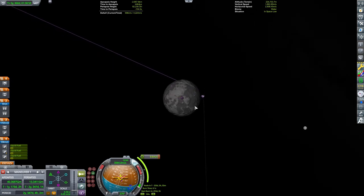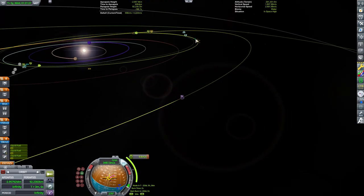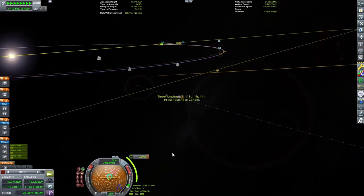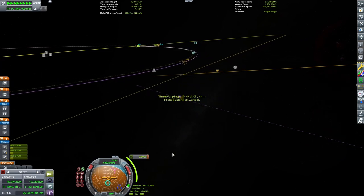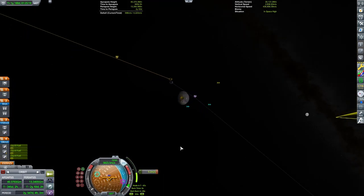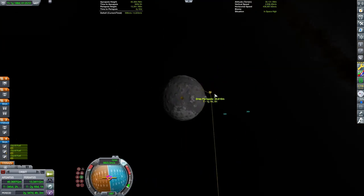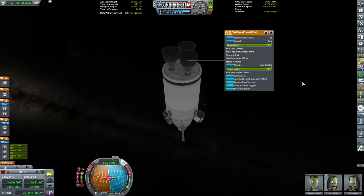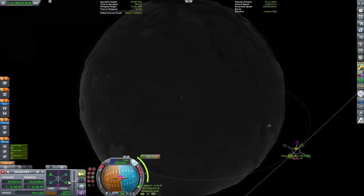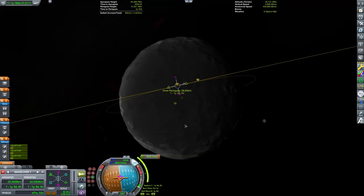I set up a small mid-course correction burn so that I can approach Dres and come in with a very low periapsis around its equator. I am making liberal use of the time warp in the game, although my footage is sped up by 8 times additional from that. I would recommend using a mod like Better Time Warp to help some of these long waits be a little bit more manageable. For small burns like this mid-course correction burn, you might want to turn down the thrust on your engines all the way down to like 1%.